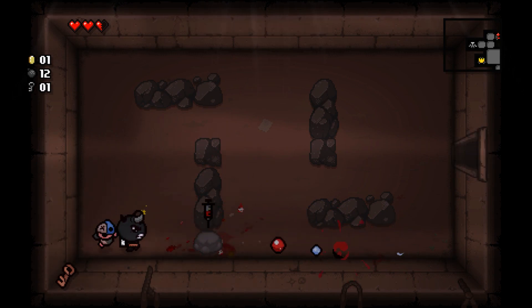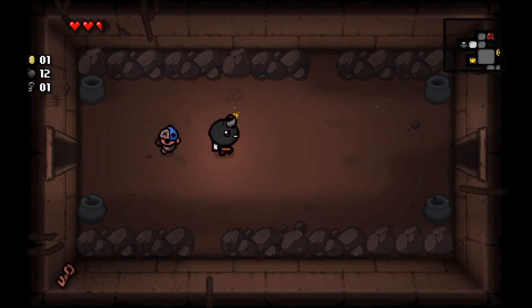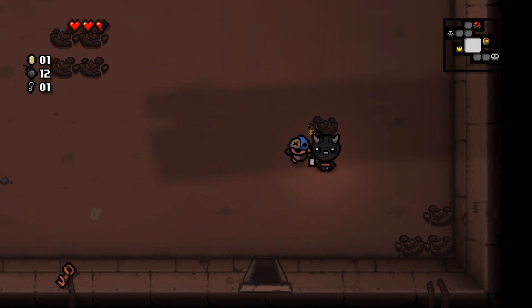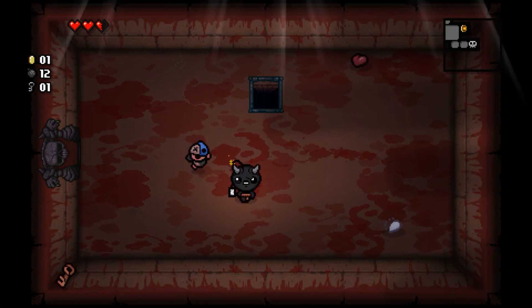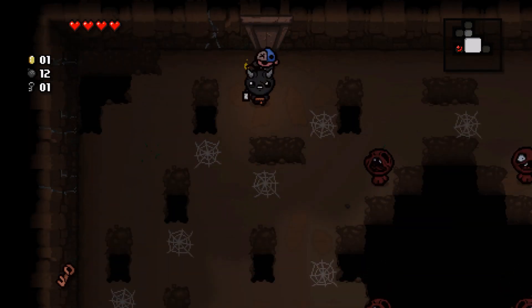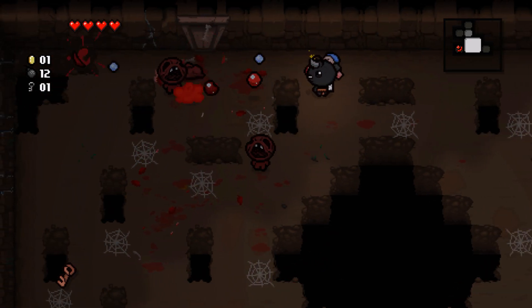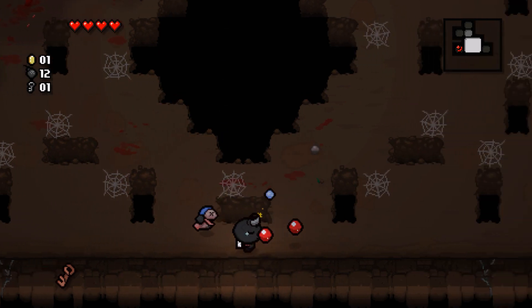The dice room can screw you over or be awesome — obviously the more items you have, the better off you are. Nothing special this time, so let's move on. These enemies are still largely the same and fairly annoying. Some of the new enemies are pretty irritating though — there's one kind of like a skull that pops out, but it moves, which is super annoying and you can meet it pretty early.